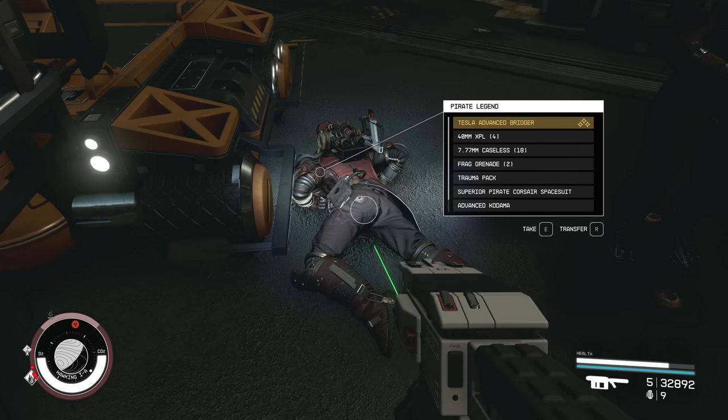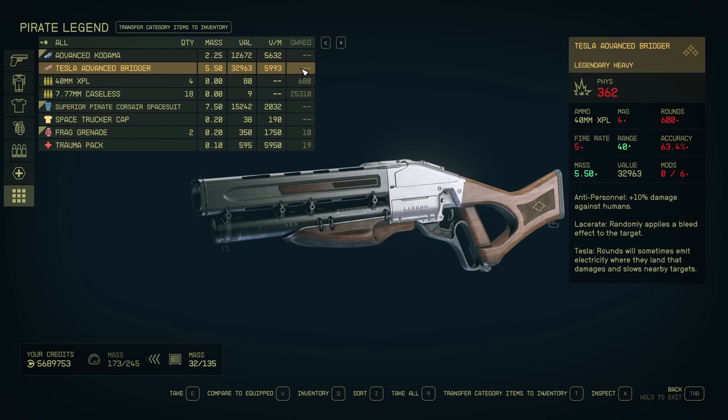I took him down the second time and did the quick save. On the first attempt I managed to get a Bridger straight up - not too bad if you're into heavy weapons. This is anti-personnel with lacerated bleeding, and rounds sometimes emit electricity - actually a pretty good gun. The only reason I don't like it is the rounds are pretty hard to get sometimes. I'm going to reroll this a couple more times. We finally managed to get something decent - a mag sniper, a legendary, from the pirate legend.